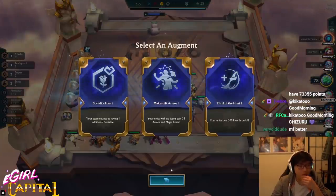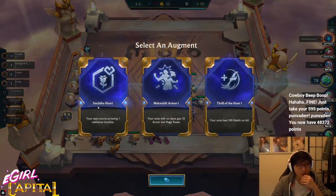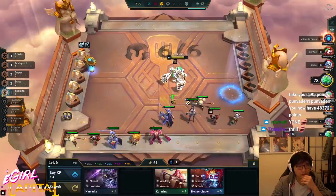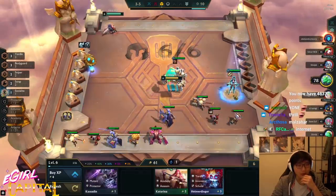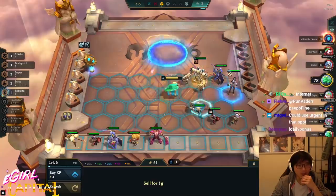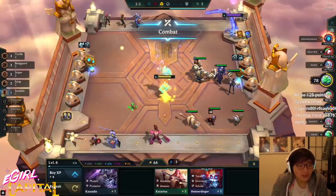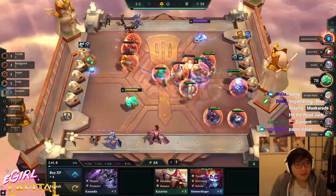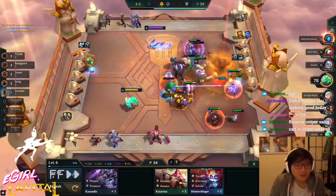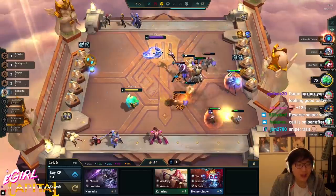Who can go into that socialite spot? I'm down to take it and try because I think these other ones are really garbage. I'm honestly debating doing that. My Ziggs rolled a trap claw to block the Blitzcrank grab. Nice snipe — a reverse sniper value. I think the socialite trumps the sniper value though. My Caitlin feels very safe here — she'll only die if Blitzcrank dies first.